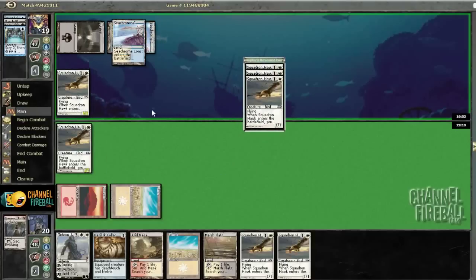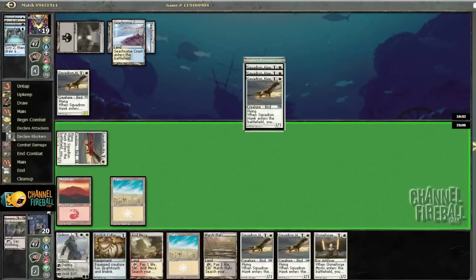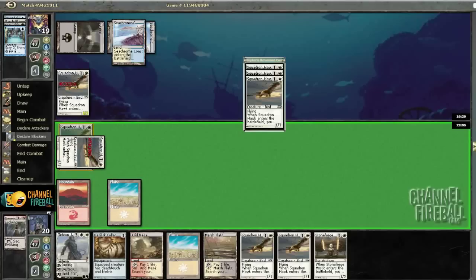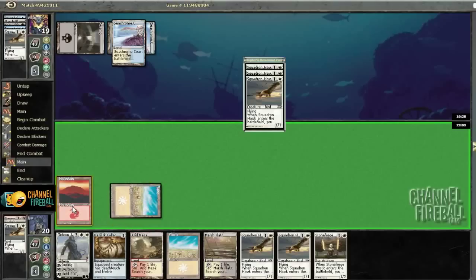He also has a whole squadron of hawks, and a land — Spark Mage into Sword. Do I want to trade hawks here? I'll see if he'd like to — since he can't equip and hit me next turn, it does not seem like too bad a trade. Let's play Stoneforge.